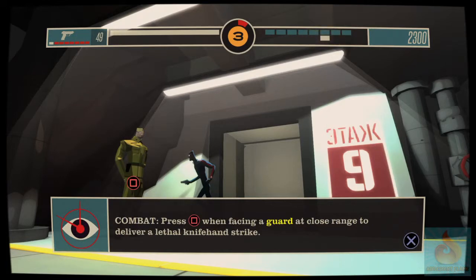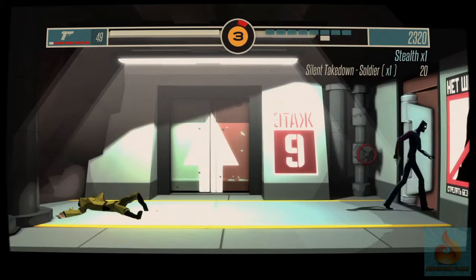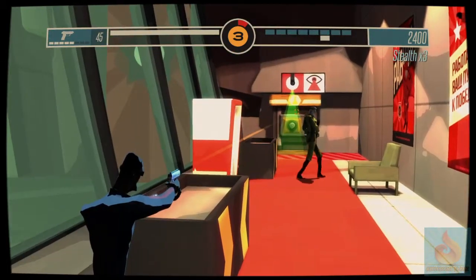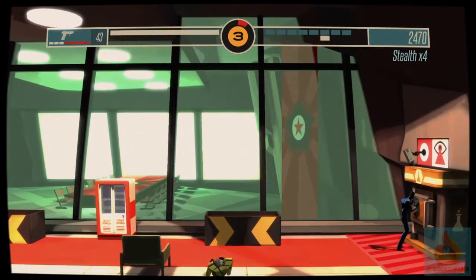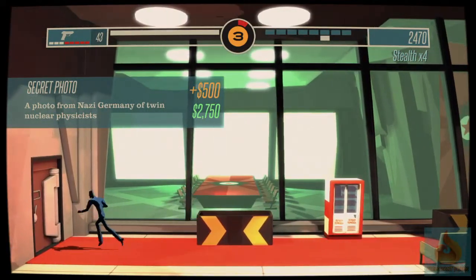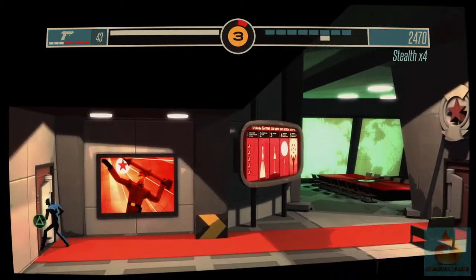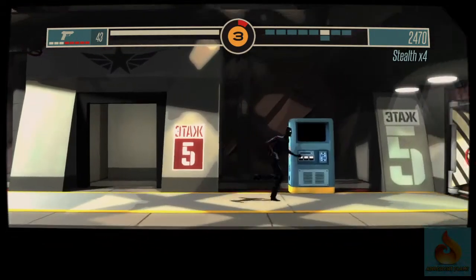Combat: press square when facing a guard at close range to deliver a lethal strike. Alright, so we are good. I wish I had a silencer — that would be so nice. By the way, you guys, you can get upgrades on your guns. It's just that training is basically loud all around. Also, formulas — they do perk up your missions. They'll give you special perks, like a health boost, more precision strikes, more ammo, stuff like that.